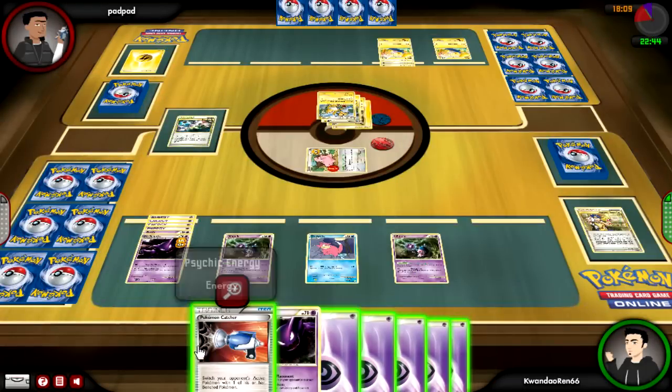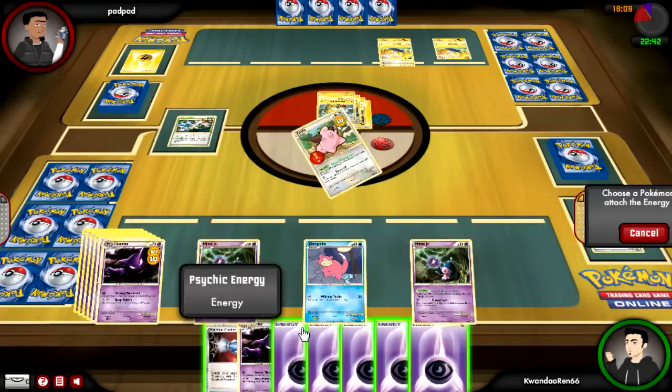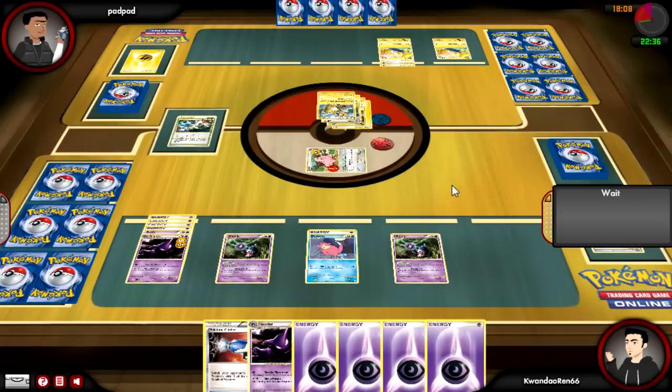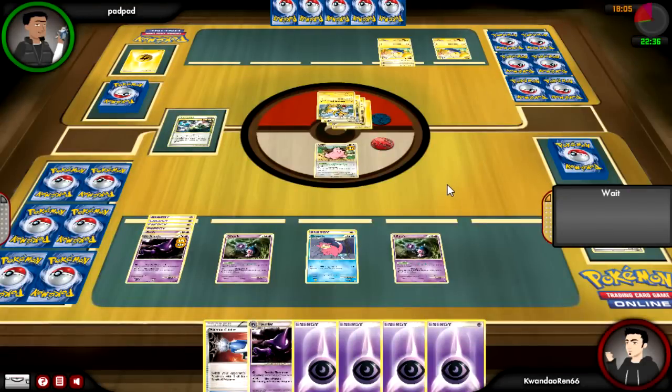I don't wake up on top of all that, and I draw into a Haunter. Are all my Peacoms prizes, or what's going on here? So I put an Energy on Slowpoke just in case he tries to catch it out, so I can switch it back.